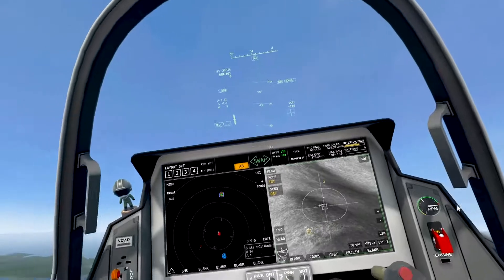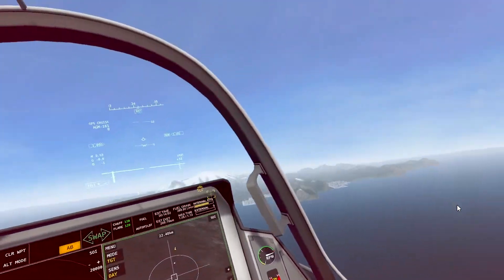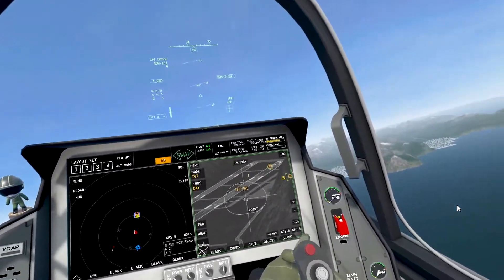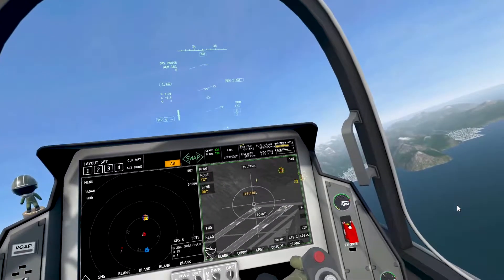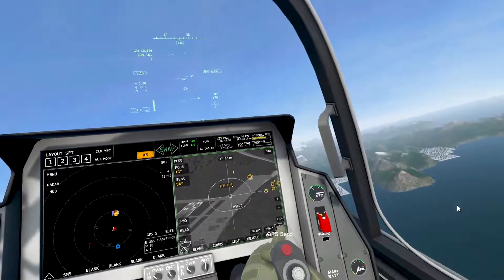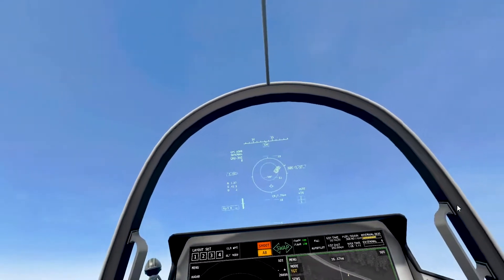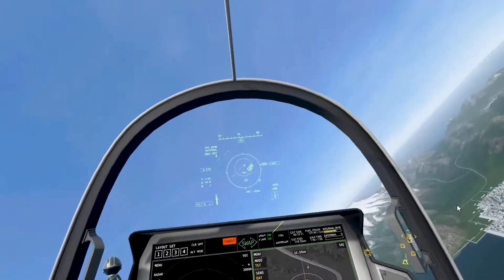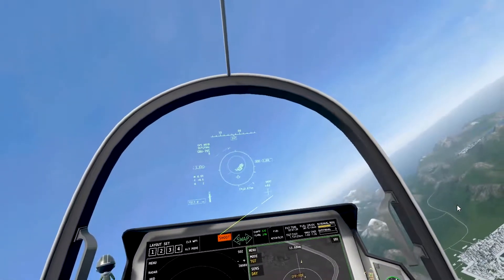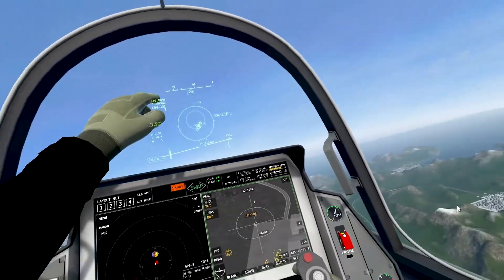We can't see the rest of the anti-aircraft guns on radar, so let's use optical targeting. We mark each gun: one — GPS send, two — GPS send, three — GPS send, four — GPS send, five — GPS send. Now cycle to your GBU-39s. When the targets are in the smaller circle, hold your trigger and use the weapon swap button to click five times. You can see how the system automatically cycles through all five targets.